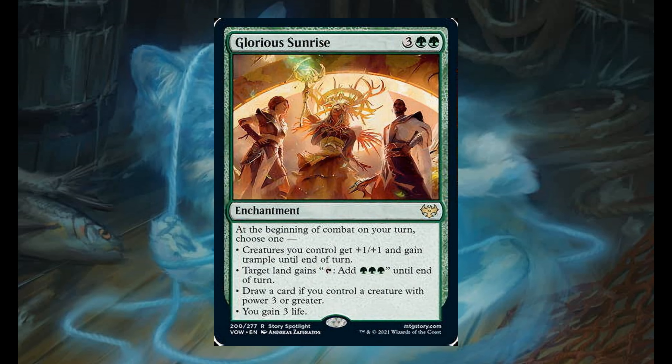Glorious Sunrise for 3 and 2 green. It's an enchantment. At the beginning of combat on your turn, choose 1: creatures you control get plus 1/plus 1 and gain trample until end of turn; target land gains tap to add 3 green mana until end of turn; draw a card if you control a creature with power 3 or greater; or you gain 3 life.